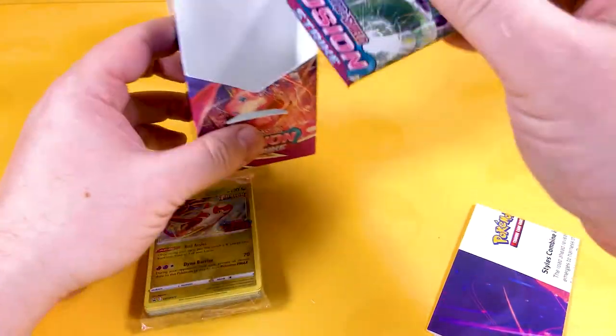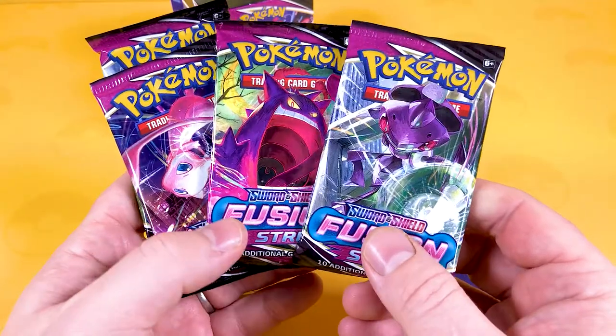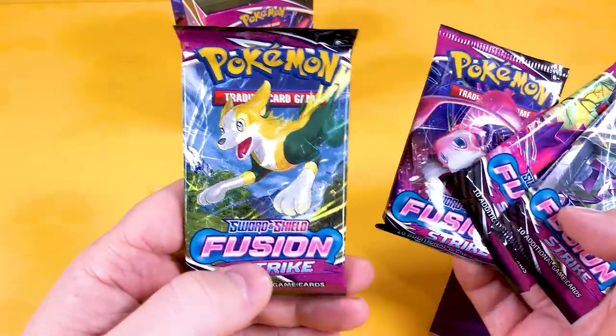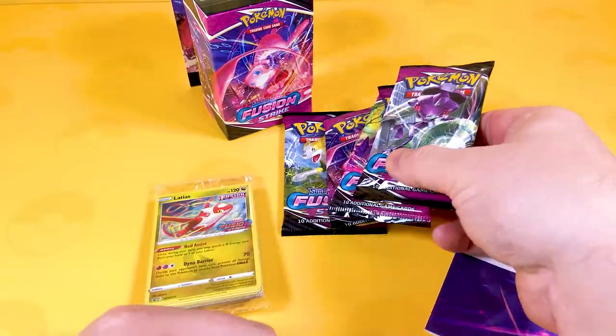We also get a lovely deck box to put your packs in, and of course one of each pack — a Genesect, a Gengar VMAX, a Mew, and a Bolttund. I don't know why we keep getting Bolttund because he's been in so many sets and he's not an extremely exciting pull.